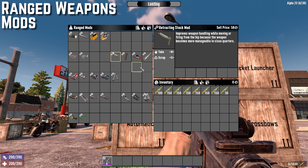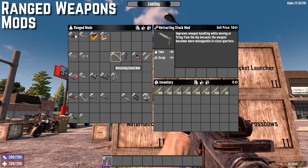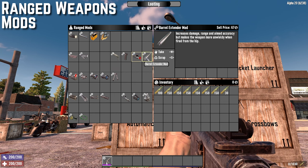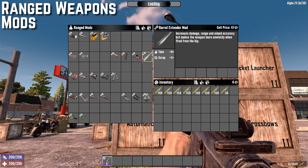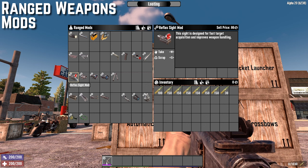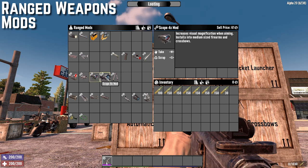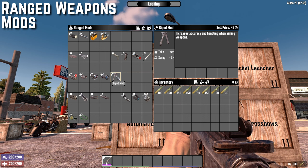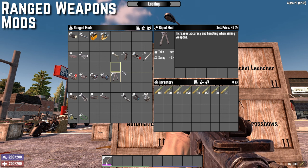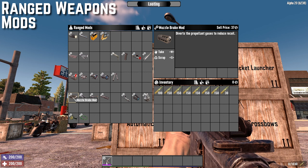The next set of mods dictate the accuracy of your weapon. The retracting stock mod, foregrip mod, laser sight mod, and barrel extender mod all increase accuracy when hip firing — not aiming down sights. Then the reflex sight mod, the x2 scope, x4 scope, x8 scope, and the bipod mod all increase accuracy when aiming. For crossbows, sniper rifles, or anything similar, these will make you much less likely to miss.